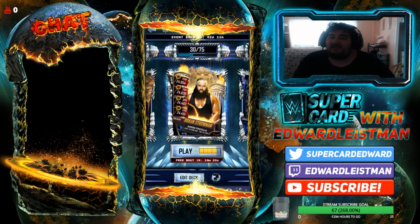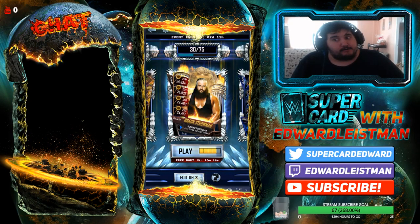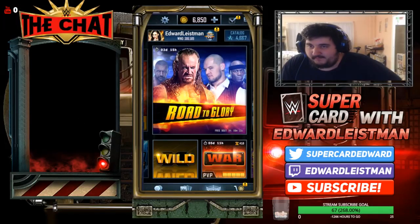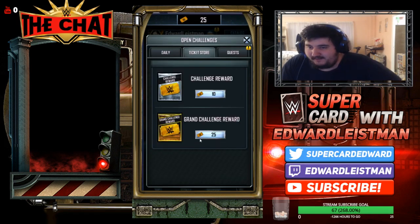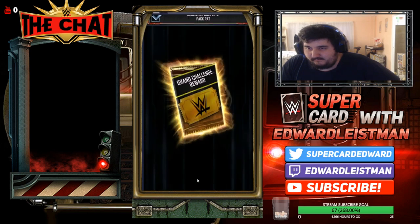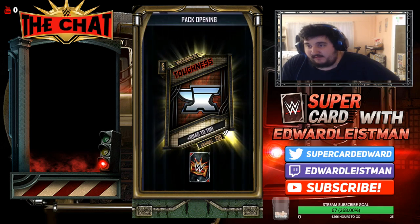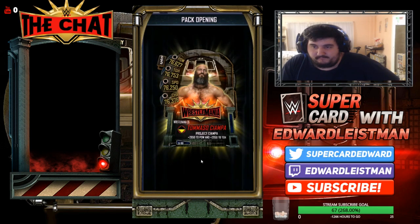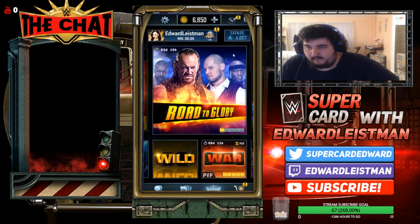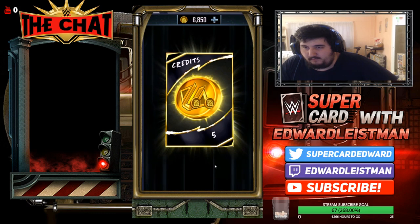First things first, let's do a quest pack — did I get a Cataclysm card? You never know, baby. All right, here we go, opening it up now. Bummer — could be a female at least.